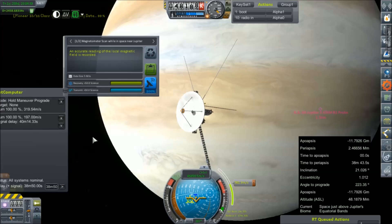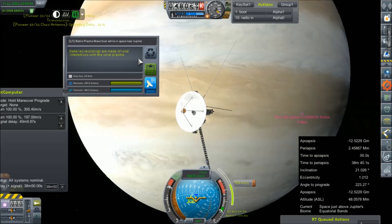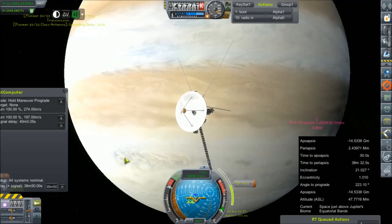We can tuck that off to the side. Science added — excellent. Transmit. Science added again. Transmit. That's our full load. I don't know how much of it we actually got.